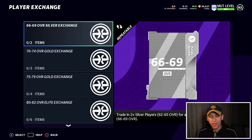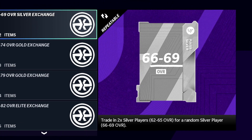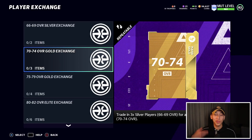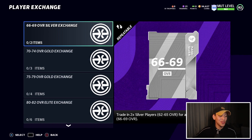You put a certain number of lower overall cards in, and what gets spit out is a card of a higher overall within a certain range. For example, the first set: give two 62-to-65 overalls and you'll get a random 66-to-69 overall. You can do the same thing with gold cards and with elite cards. If you had a hundred silvers, instead of selling them all for maybe 500 to 1,000 coins total, you could put them into sets and try your luck to pull cards with much better value.